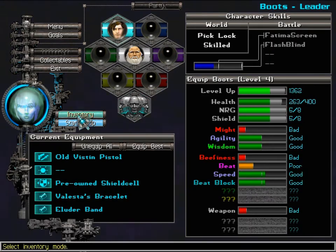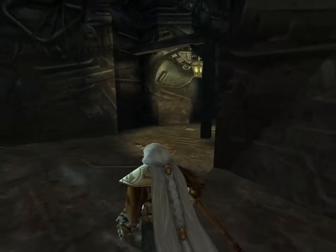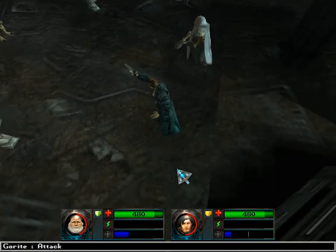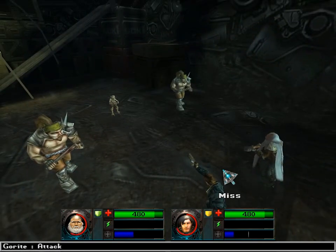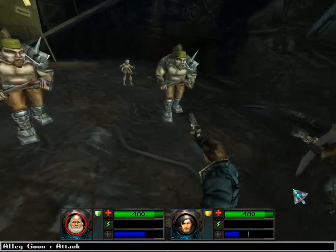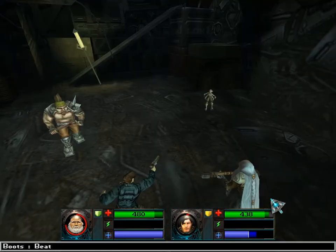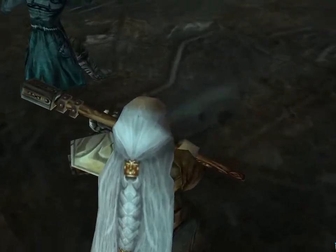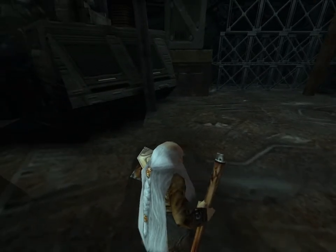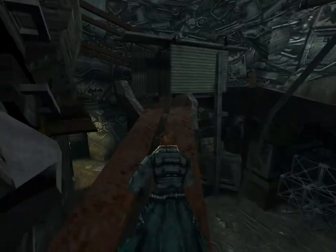That fight took kind of a toll on our dudes. Let's heal up. We'll let Grumpos lead for a while. In combat situations there's not really any effect to letting another character lead, except that if you win, the game will usually play a victory animation for the leading character. That Gorite is kind of a problem for Grumpos right now since he has ranged attacks and Grumpos doesn't. Luckily, this Alley Goon is dumb enough to break the line of sight. Some more animation glitching here — I've been told that locking the framerate can sort that out, so I'll start giving that a try.